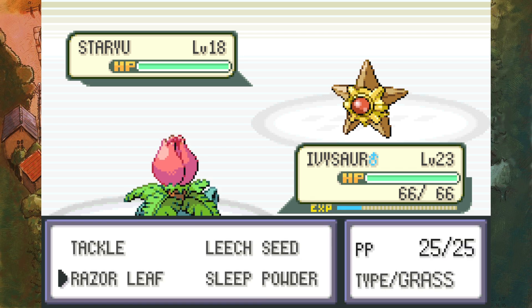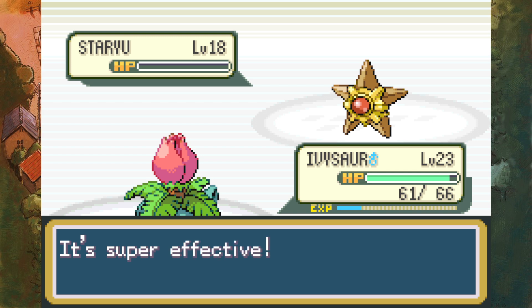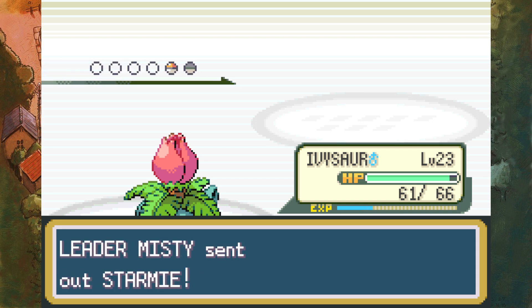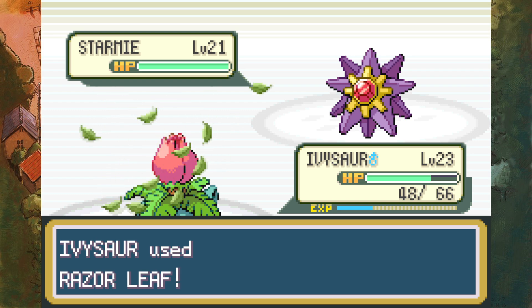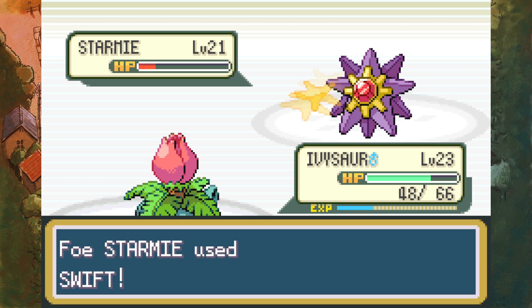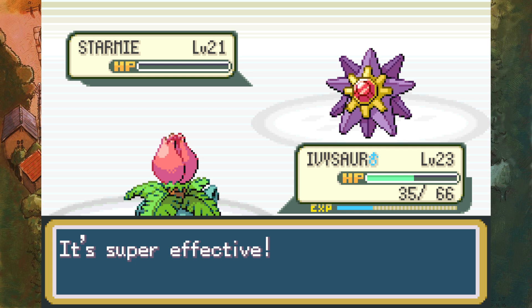And here's the first instance of a gym leader using an item - so if you want to give me grief for doing it, the gym leaders do it. You may think this is pretty easy so far. Starmie! Water Psychic type - pretty high special attack stat. She used Confusion, which could have probably one-shot Ivysaur. Still has a chance to finish off Ivysaur. Thankfully used Swift instead - thank you Misty. Starmie has ended a lot of people's runs, or at least sent them back to the Poke Center.